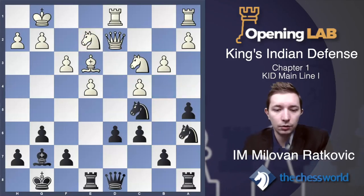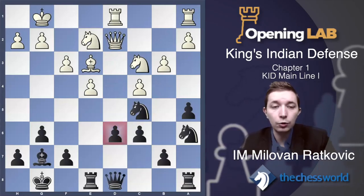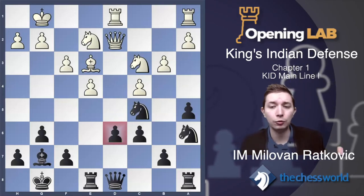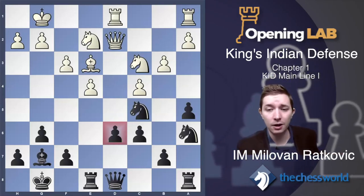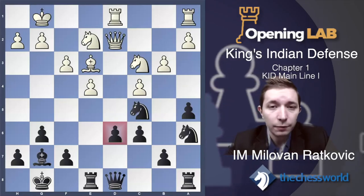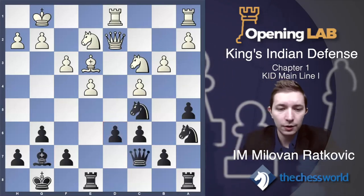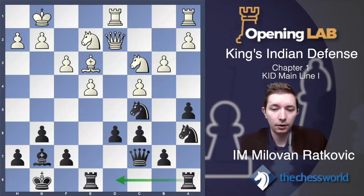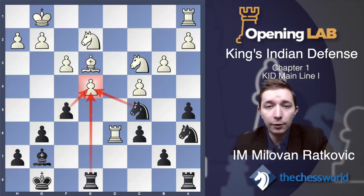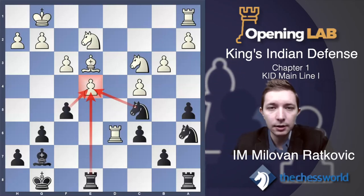We develop the queen to c7 and rook to d8 with a good position for black. Instead of Knight a×c5, it is also possible to play Knight d×c5 — also a very interesting variation. Why Knight d×c5? Because we could put this knight on c7, e6, or other interesting squares. Maybe Knight d2 attacks the d6 pawn, but Queen to c7 and a pawn sacrifice on d6 is fine. Sacrificing the d6 pawn is something very common in the King's Indian Defense — being a pawn down is normal, and we do these kinds of things to get good counterplay. After white takes on d6 and we recapture, then f5 follows and we take back on e4 — material is even and the position is equal.